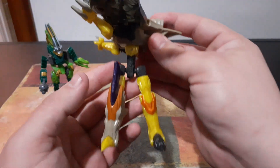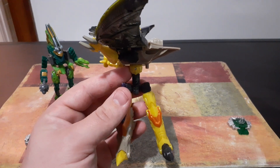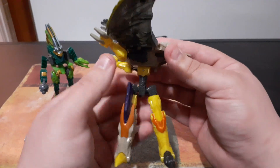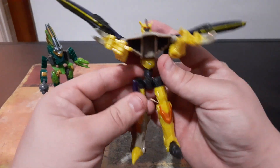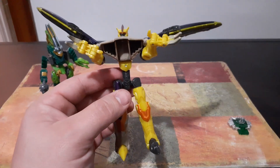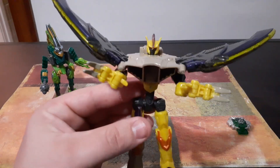Now, this figure is supposed to have an automorph feature similar to Override. Unfortunately mine does not work. What's supposed to happen is when you turn his waist - you heard that click - it's supposed to make his head spring up out of the body. Mine doesn't work, unfortunately, hence the goofy beast mode.